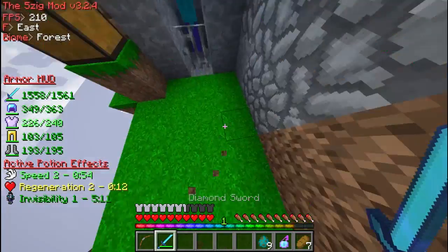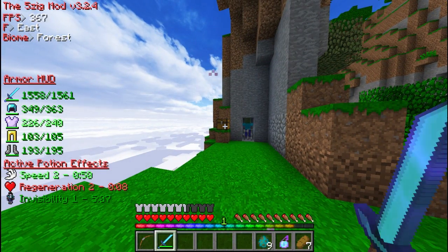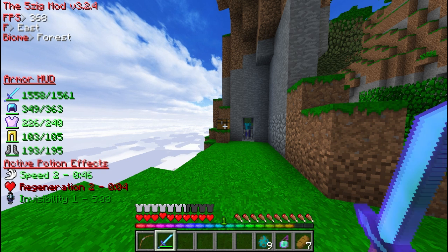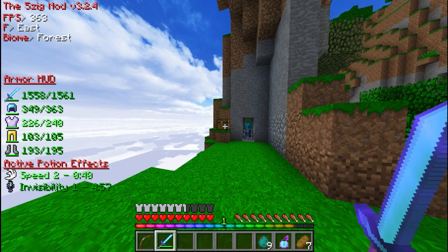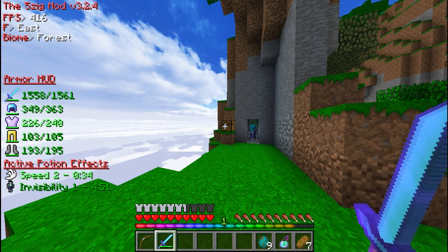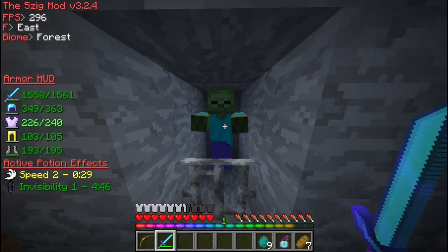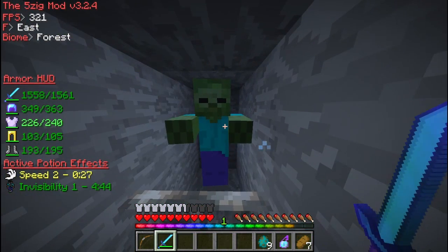You can see the armor too. Dark green means you have plenty of time left, light green means you have an average amount of time, then it goes to yellow, then red, then dark red — basically color-coordinating the durability, which I think is a really good idea.